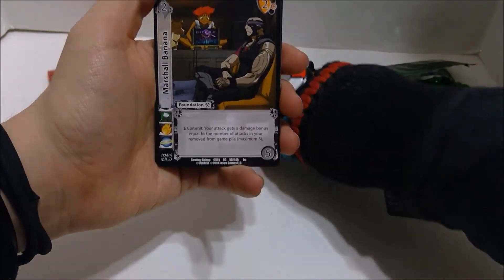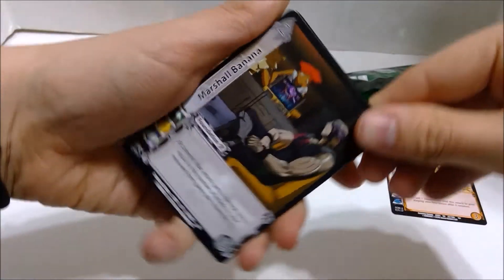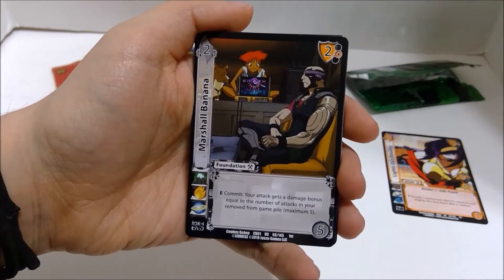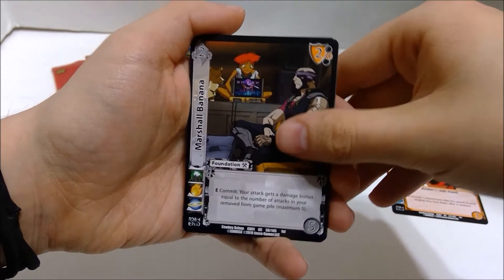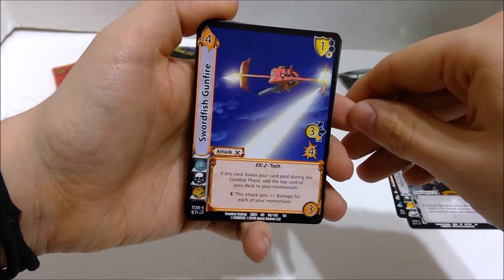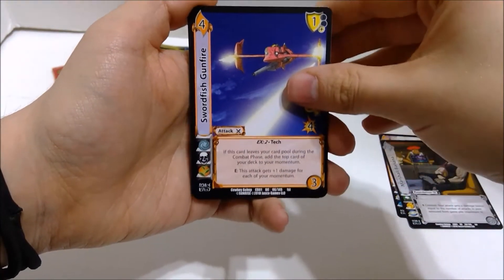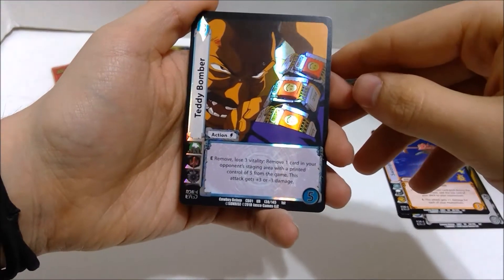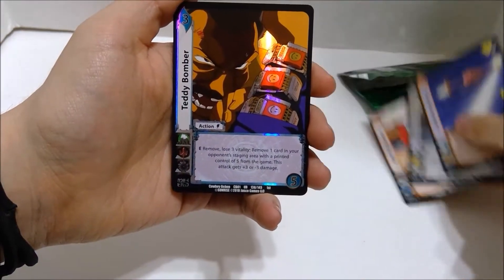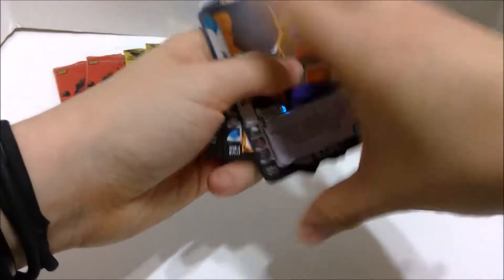So then we got Marshall Banana — that says Banana. Is that one of Ed's hacker buddies? I don't remember that at all. Swordfish — we got our first Swordfish card. I really want to make a deck of Spike in the Swordfish. I'm not going to go over every card. There's a rare. That's our ultra rare. So every pack has three uncommons, a rare or ultra rare, and the rest is commons. Ten cards altogether. So every rare is foil too, rare or ultra rare.